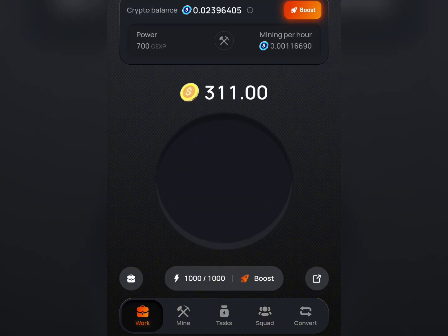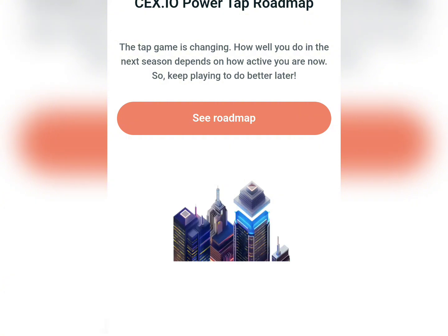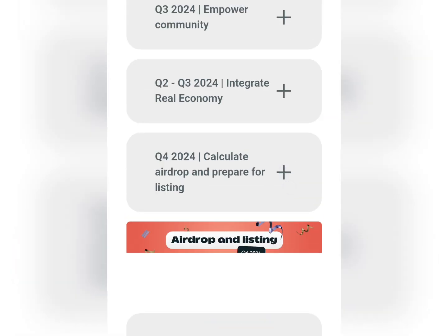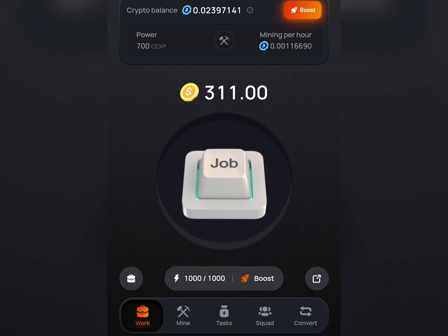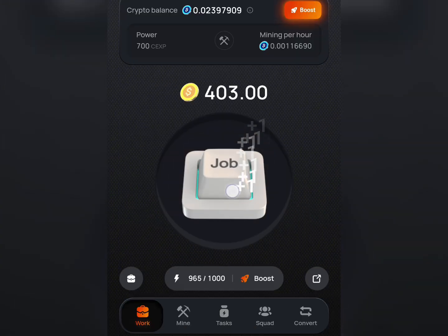Very soon this airdrop will be listed. Looking at the CEX.io Power Tab roadmap, you can see Q4 2024 is when the airdrop will be listed. So don't joke with this update — go as fast as you can and start farming. The link is in the description. Make sure you increase your level to a higher one to get a reasonable airdrop allocation once it's listed.